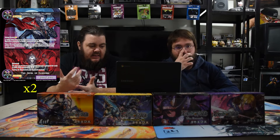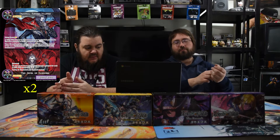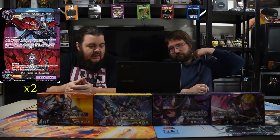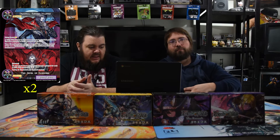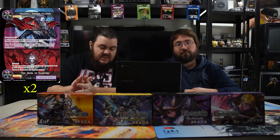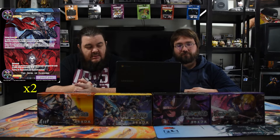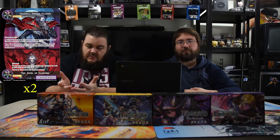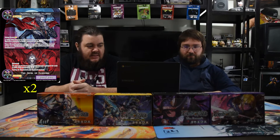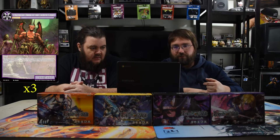Dracula Reborn, the Jewel of Darkness costs one black for a 4/4 with flying and barrier. +1/+1 counters on this card do not cease to exist if he moves between the field and the graveyard. At end of turn, if this card is put into the graveyard from the field, return it with two more counters on it. The Jewel of Darkness is a chant remnant for black and six — costs one less for each +1/+1 counter on this card — and destroys all J-resonators your opponent controls. This card is really, really good for this deck.